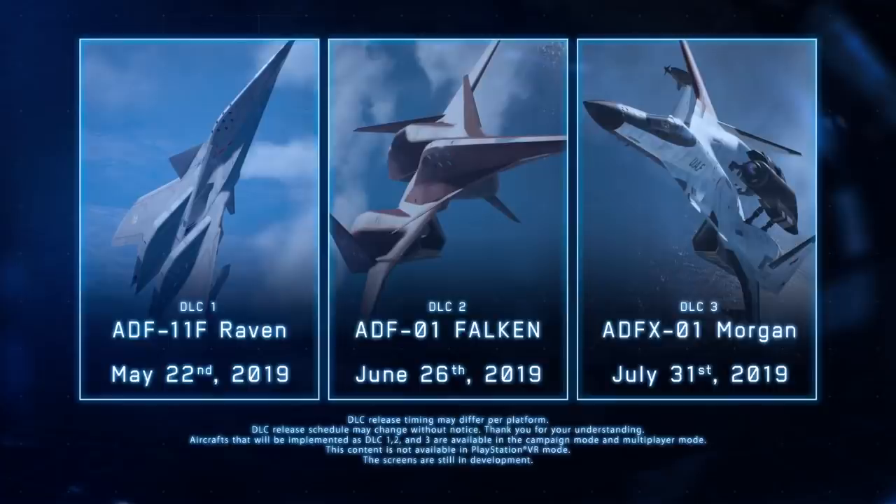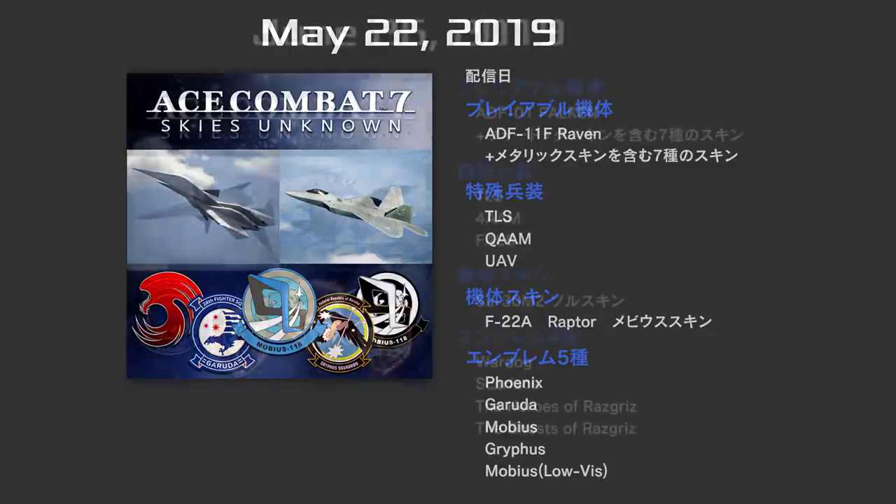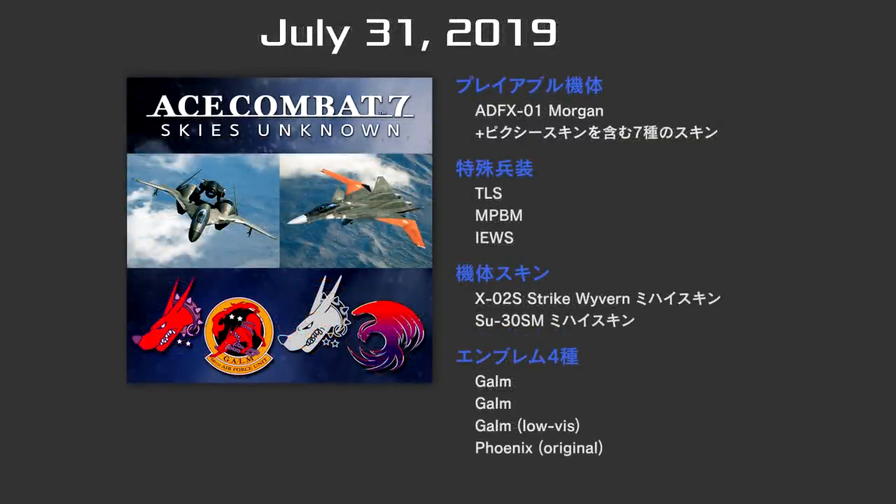The first DLC pack — the Raven pack — releases on May 22nd, including the Raven, the Mobius F-22 skin, and emblems for Phoenix, Garuda, Mobius, Gryphus, and Low Visibility Mobius. The second DLC set comes on June 26th with the Falcon, the Su-30M2 saw skin, and emblems for War Dog, Scarface, Heroes of Razgriz, and Ghosts of Razgriz. The third DLC arrives on July 31st with the Morgan, the XO-2 Strike Wyvern Mihai skin, the Su-30 Mihai skin, and emblems for the Galm Squadron, head of Galm, Low Visibility Galm, and the original Phoenix emblem from Ace Combat 1.